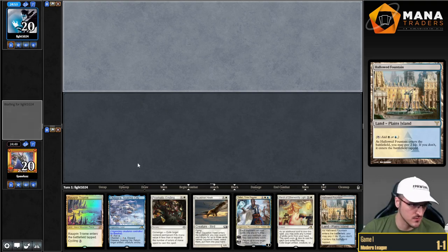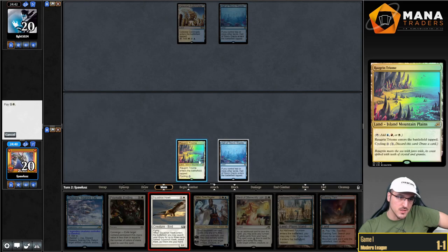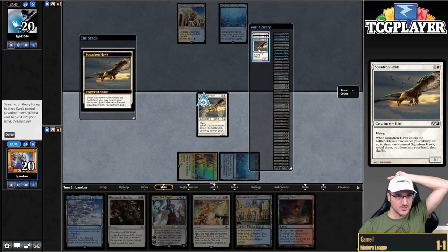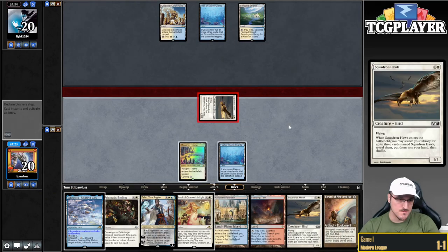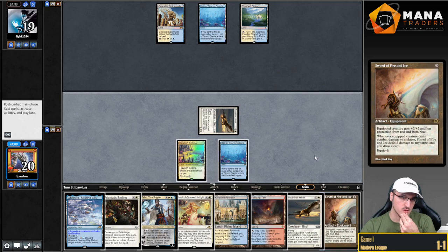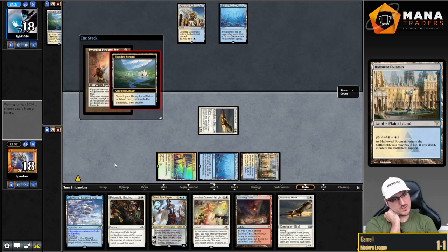Round number three. I think I'm keeping this. We got turn one interaction, or we can go turn one tapped land, turn two Hawk. I think I'm playing a Hawk. We're only going to get one Hawk here obviously. If my opponent has Teferi, we can pressure it this way — not the best pressure, but it works. Do I want to play my own Teferi? That's probably going to force some interaction. Or do I want Sword of Fire and Ice? I think I'm going to slam a three-drop — it's going to be the Sword.